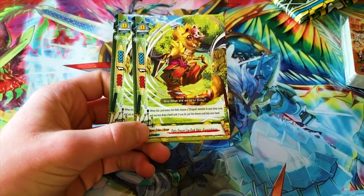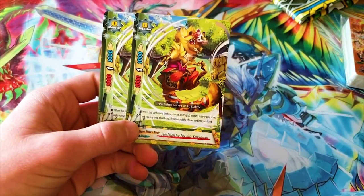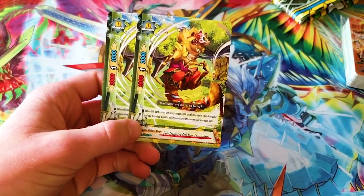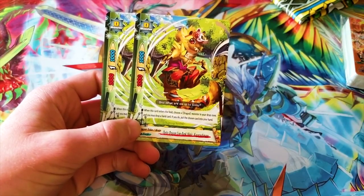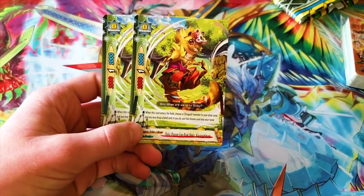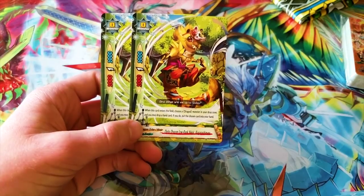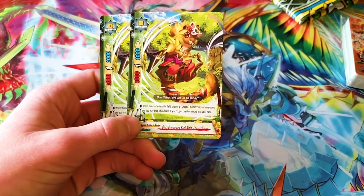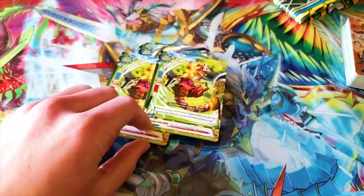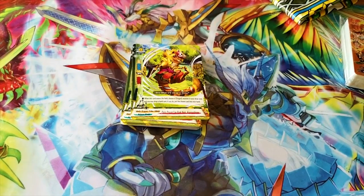Your size zero is Deity Dragon Low Rank Ninja Kogarashimaru. When this card enters the field, choose a dragon monster in your drop zone and discard one — if you do, put the chosen card in your hand. So if you G Evo into something and you've got a regular Garga in the soul, you can Soul Guard it out and use this card to grab it back. And because you have to discard one, you can trigger those discard ninja arts — so it's got some nice combos with the deck.